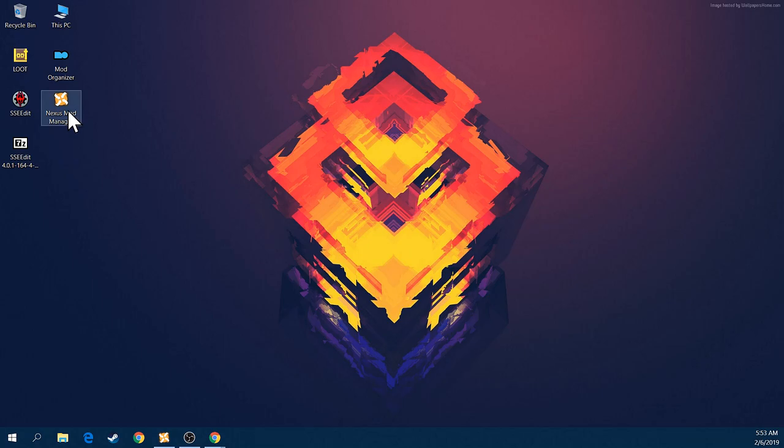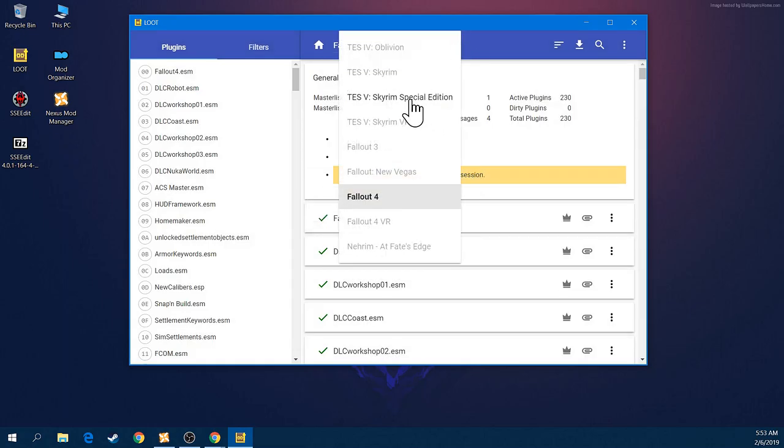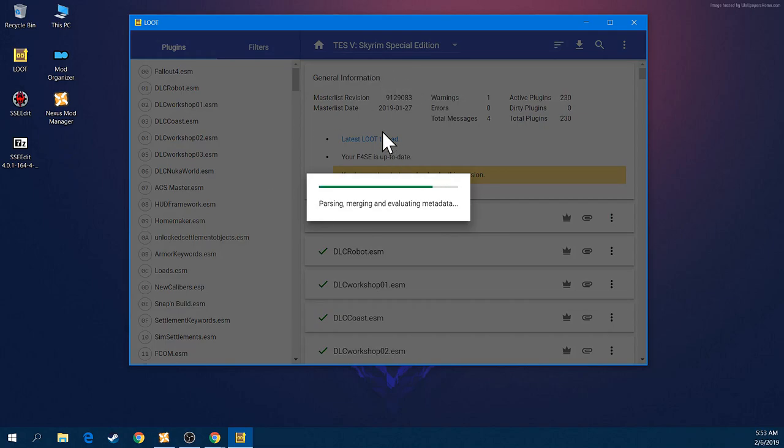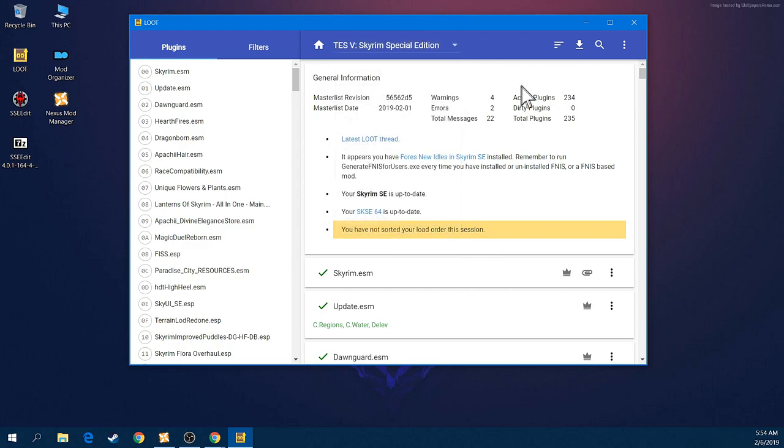Many of you were asking in the previous video about missing patches. LOOT will tell you what type of missing patches you have, if you have load order issues, or even conflicts. I have two conflicts in my load order right now - I'm going to run LOOT to show you. I'll select Skyrim Special Edition. If you have multiple games like Oblivion, Skyrim, Fallout 3, or New Vegas, you can choose them here.